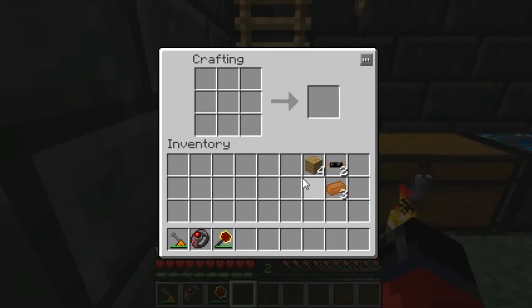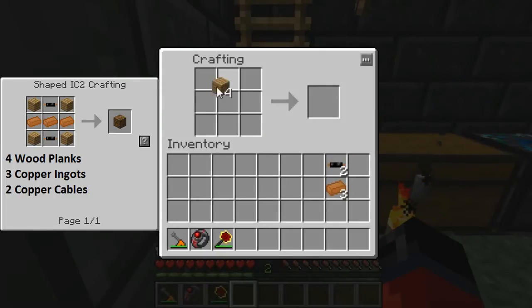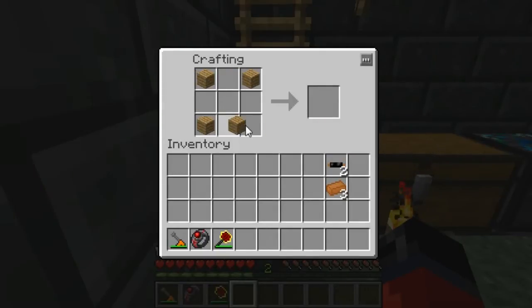Last but not least, we're going to need to craft a low voltage transformer. You may want to pause the video at this point and take note of the items in the left-hand corner. Once you have them, place them in the crafting grid like so, and as you can see that gives us our low voltage transformer.